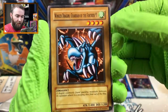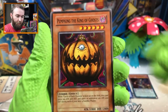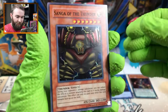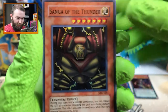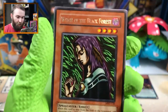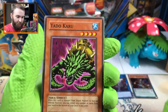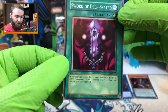We have Winged Dragon Guardian of the Fortress, number one! Not number two. Pumpkin the King of Ghosts. Bicker Box. Sanga of the Thunder - very subtle holographic, that's really nice actually. We got the little symbol for his head - I'm gonna count that as a win. Witch of the Black Forest again. Jinzo Seven. Yadokuru. Leogun. And Sword of the Deep Seated.